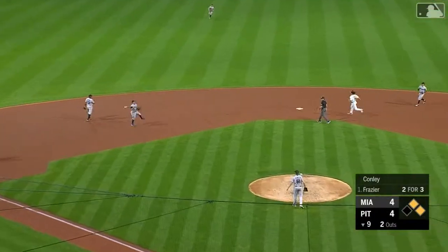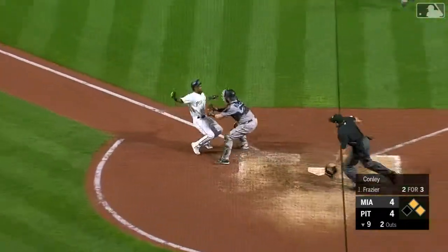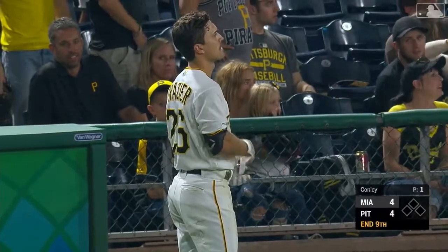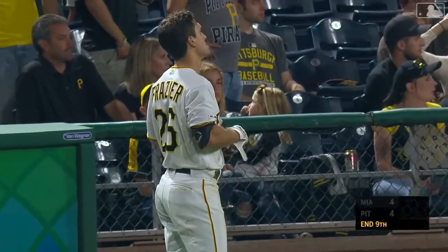Left side — Rojas has to get rid of it quick, and safe at first. Here comes Reyes, as Cooper was heads-up and didn't really care about the call at first as he delivered the ball home, and Holiday applied the tag. That will get us to extra innings.